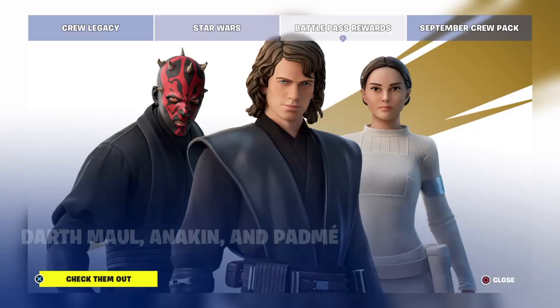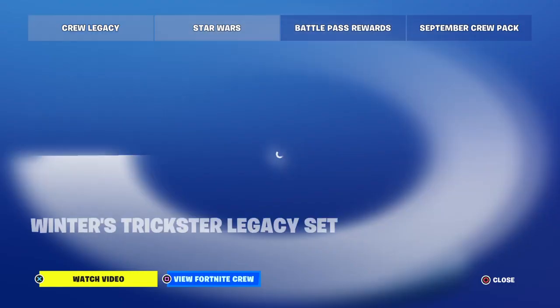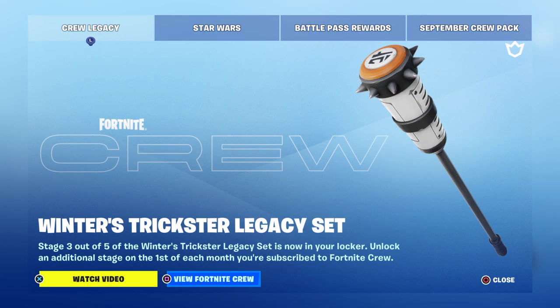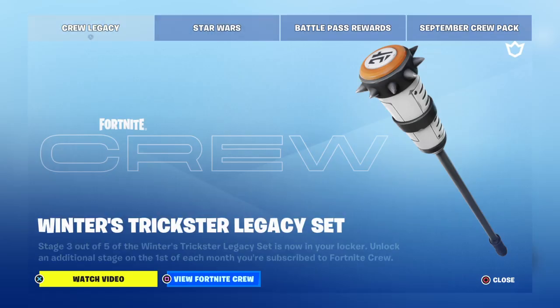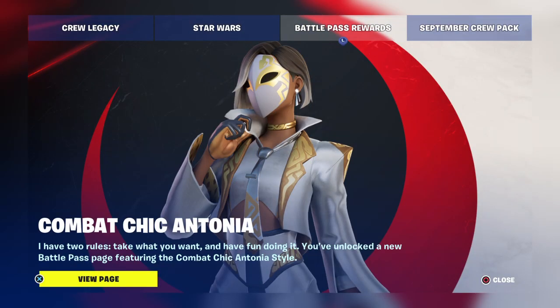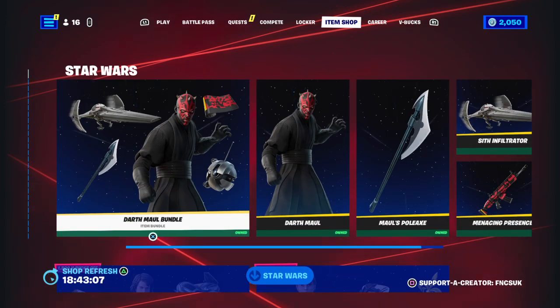So guys, for some reason Dark Mole, Anakin and Padme are back in the item shop. This is the reason why they're back — because the other tiered secret skin is actually a Star Wars skin. The Crew Legacy set was yesterday, you saw the video, and the September crew pack was yesterday. So guys, we're going to view the item shop today and check it out to see what else has returned from the Star Wars page.